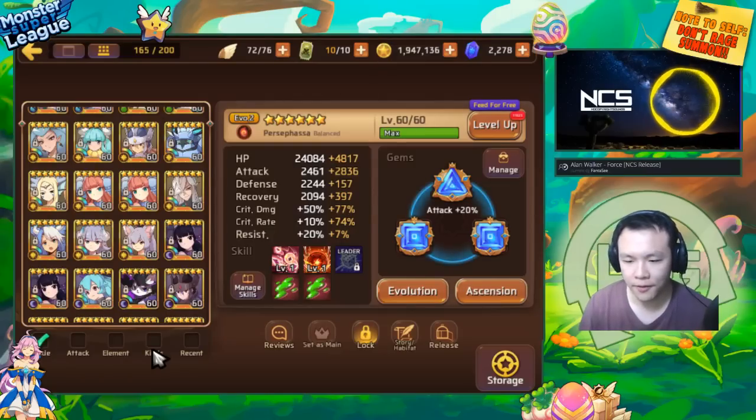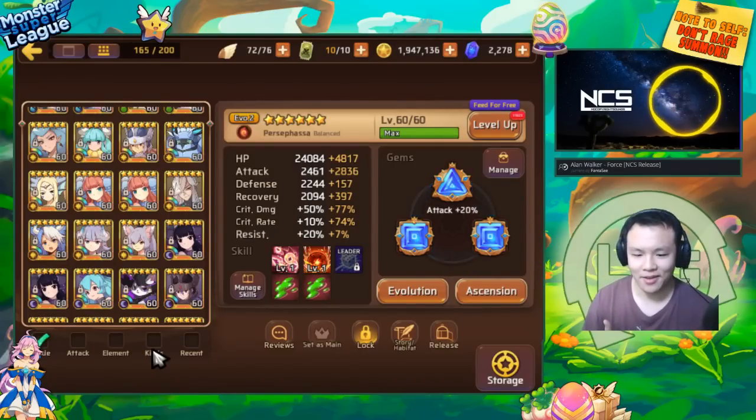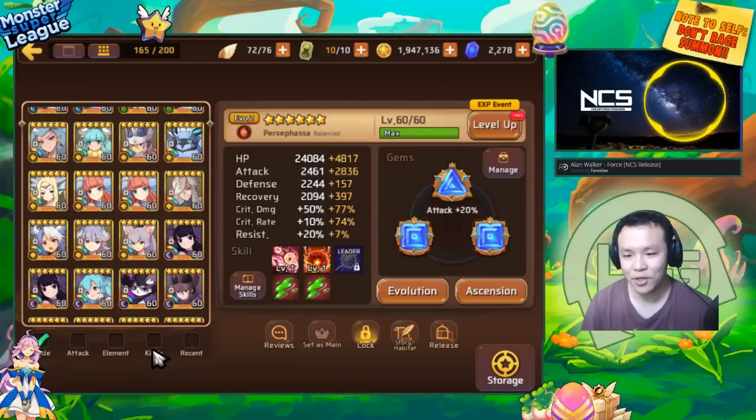A lot of people ask which gem set they should use. For defensive monsters, if you can get Conviction, that is definitely the number one gem set I would recommend, because Conviction gives resistance — and resistance is probably one of the most important substats in the game. As I explained before, you don't want resistance on a main stat because it caps out, but it's very, very valuable as a substat. It's also hard to push max resistance with substats alone. That's where the Conviction set comes in — it gives you 20% extra bonus resistance, which is really nice.